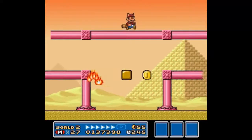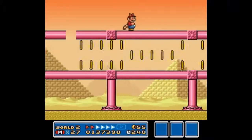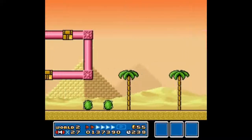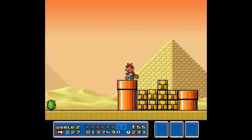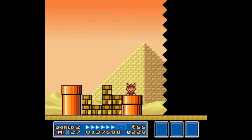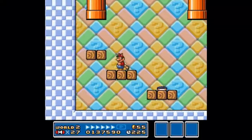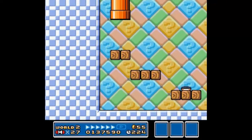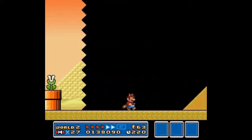I'm going to try to show as many hidden 1-Ups as I can, but if I skip a few, don't worry. You can always look this up on the internet. There's actually a site on Mario — I think it's Mario Universe or Marioverse — that has a map of every single level, and that's where I'm getting all of my bonus information from. I'll try to put a link to that in the description.